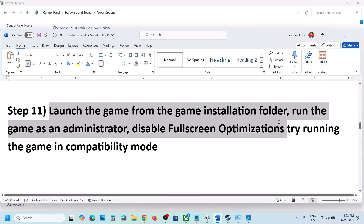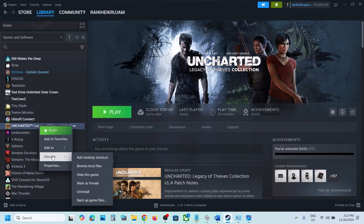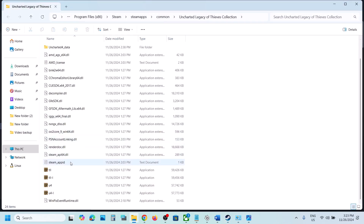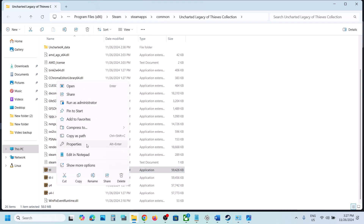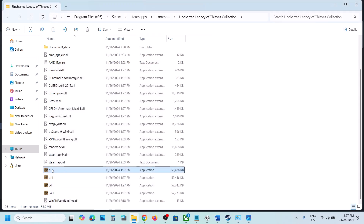The next step is to launch the game from the game installation folder. Right-click the game in Steam, select Manage, then Browse Local Files. In the game folder, try double-clicking each exe file. Also right-click the game exe, go to Properties, go to the Compatibility tab, and check Run This Program as an Administrator. Hit Apply, click OK, then double-click to launch.